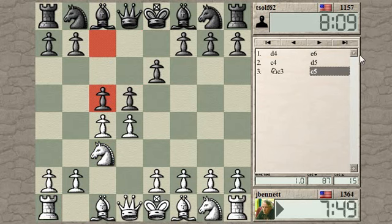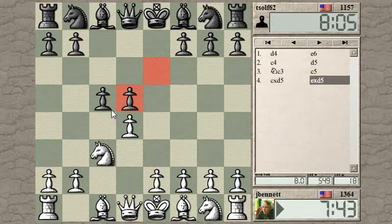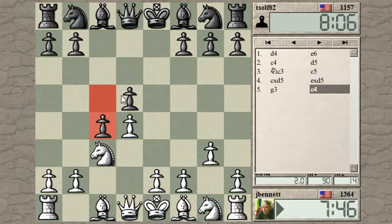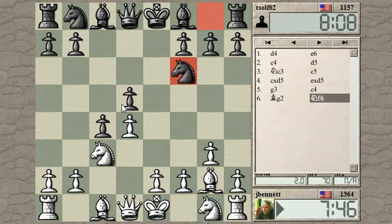Against the Tarrasch, you can play pawn takes, and if he takes back, you can take with the Queen, or you can check first and then take with the Queen. If he takes this way, he normally takes that way. So he gave up right away. Sometimes they take and accept the isolated pawn; other times they push, but usually the push is delayed for a while.